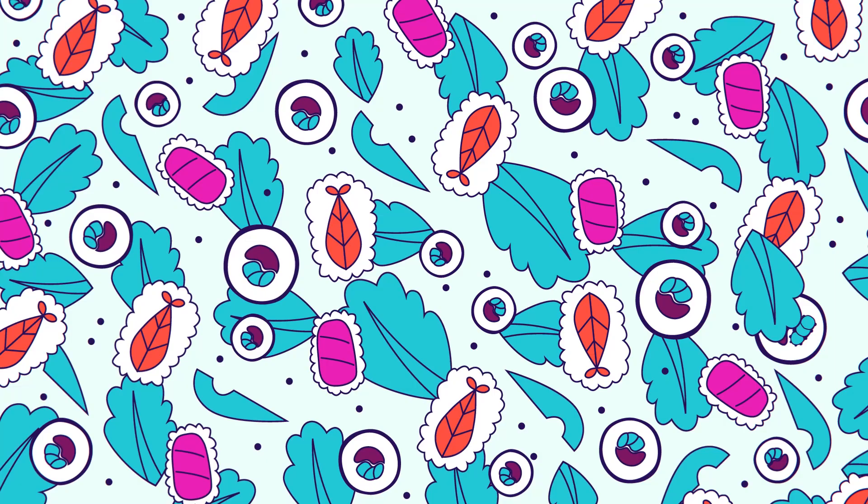In this delicious sushi platter with beans and avocados, there's a tiny caterpillar munching away. Can you find it? It's hiding right below this lettuce.